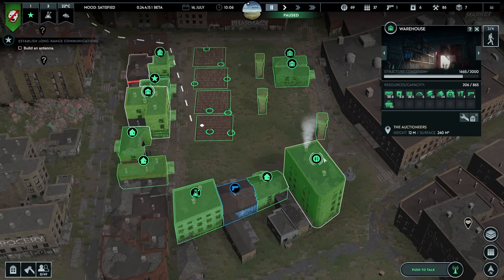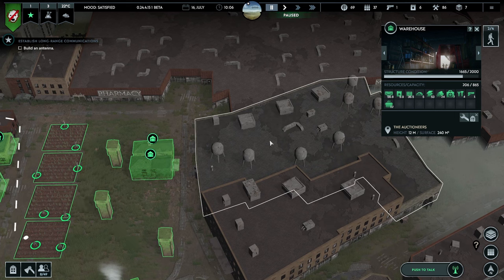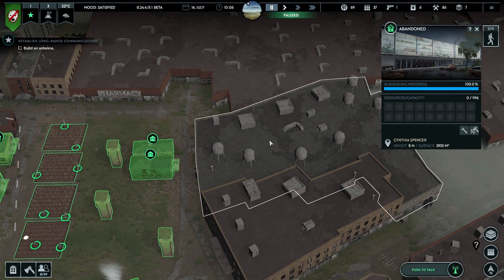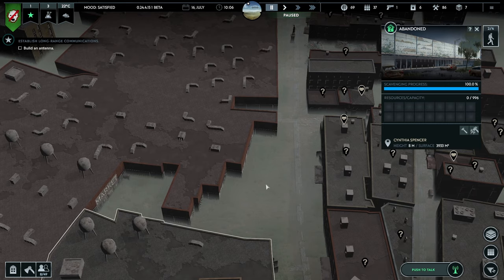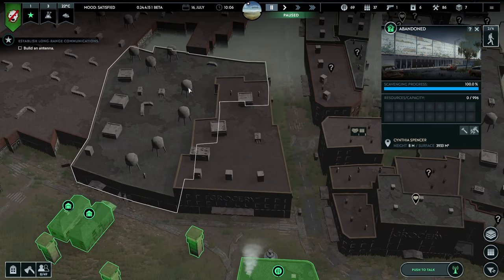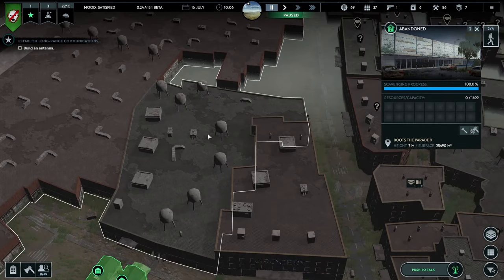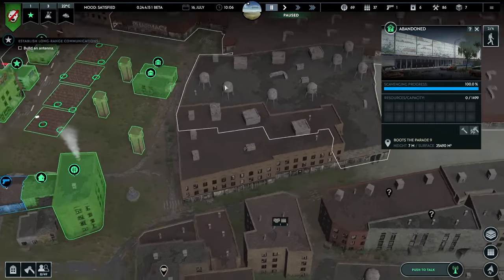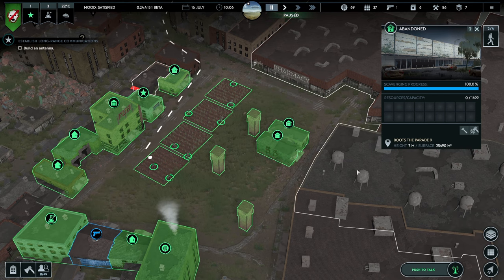And if we could get some metal gates in to barricade that bit off, then it would be secure and safe. The zombies can't come in from that direction because there is another huge building there. We could then decommission these as warehouses and turn them into shelters or whatever. In terms of storage space though, we're actually fine — about a quarter full. We'll have a look at that in a second.